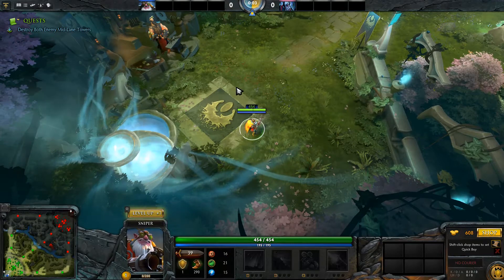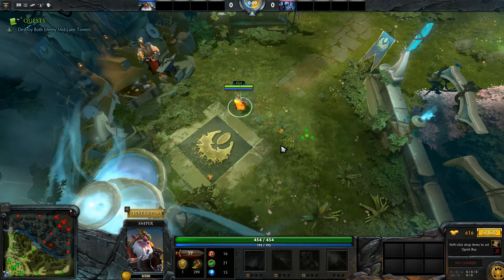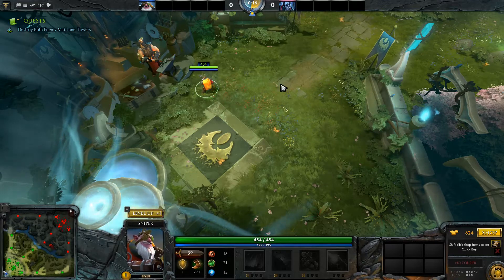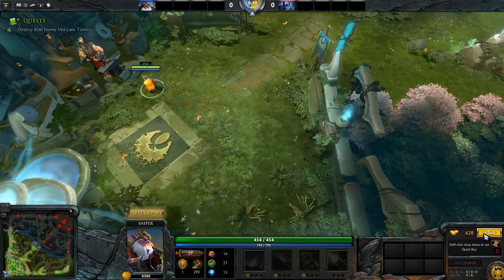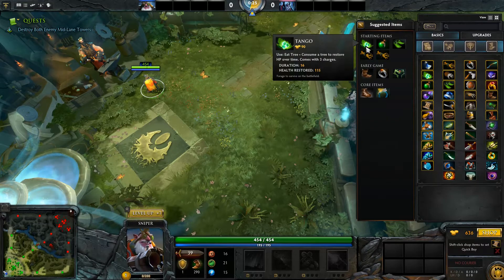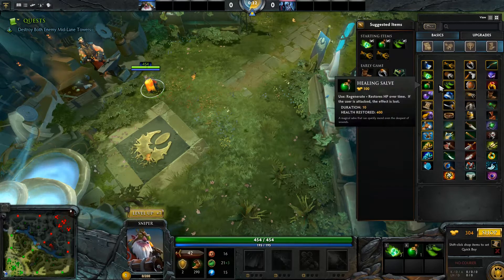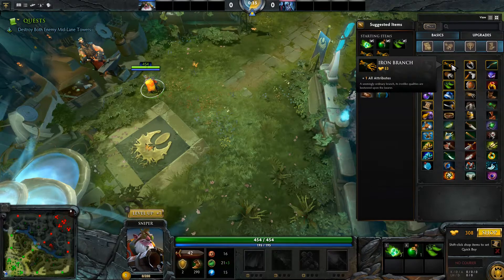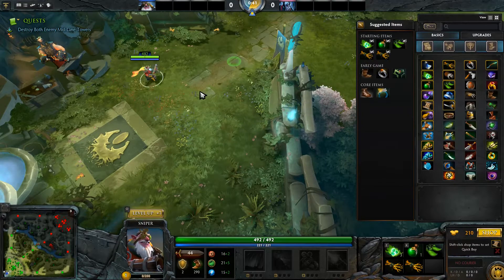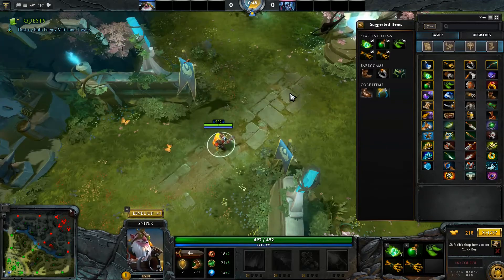Let's get started. You control like this — you can zoom in a little bit and zoom out in 3D space, and you right-click on the ground to move or attack something. When you start off, you have some gold that ticks slowly up. You need to buy some starting items, so we'll take the recommended ones: Tango, Healing Salve, Slippers of Agility, and two Iron Branches.